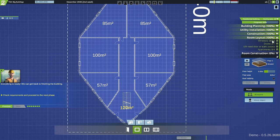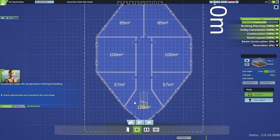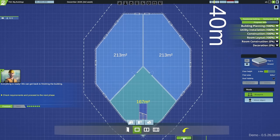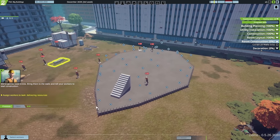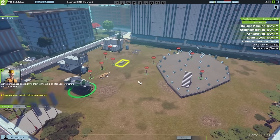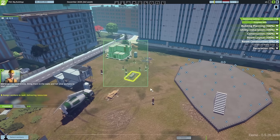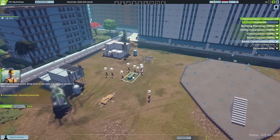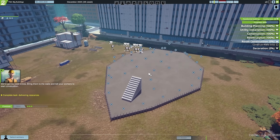The final stage of construction: we've passed foundations, pillars and stairs - now it's time for the walls. We need bricks. Workers are selected and sent to bring bricks to the many wall nodes. There are a huge number of points to deliver bricks to, so we move time on quickly. There's also a cement mixing truck doing donuts around the building, which is funny and we leave it to enjoy itself.